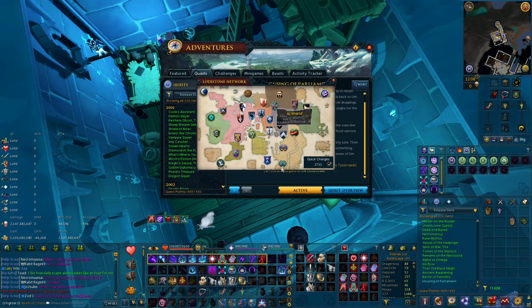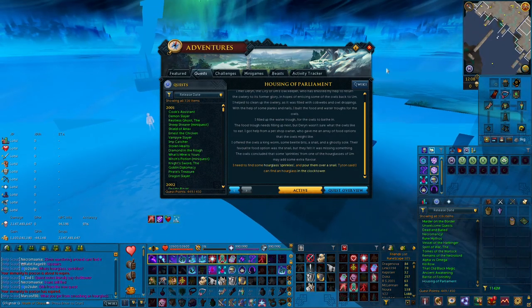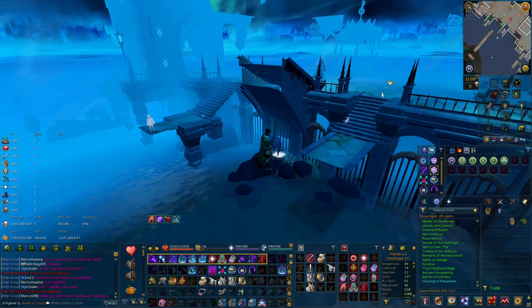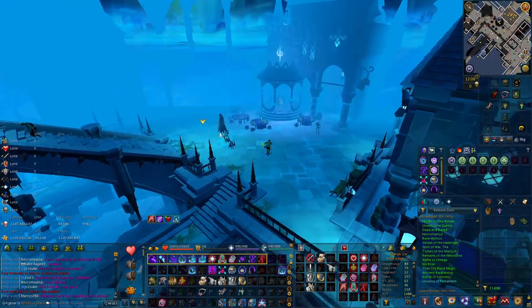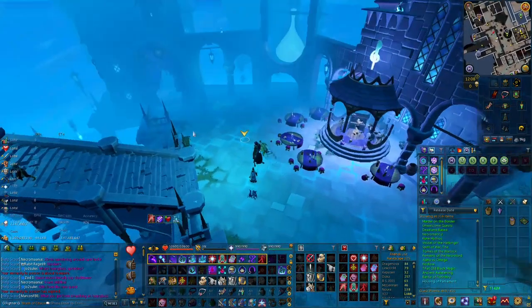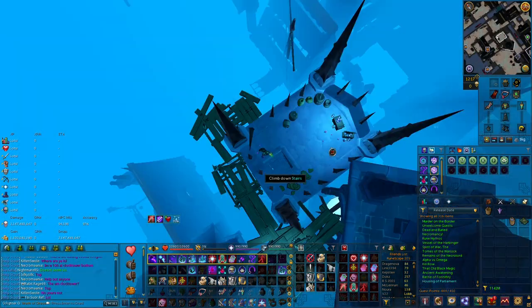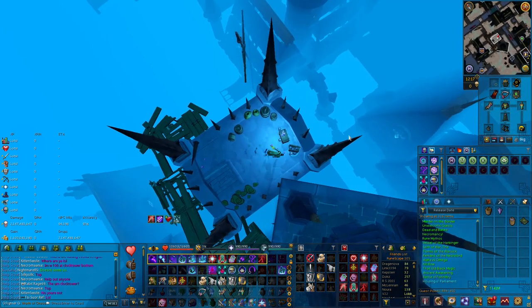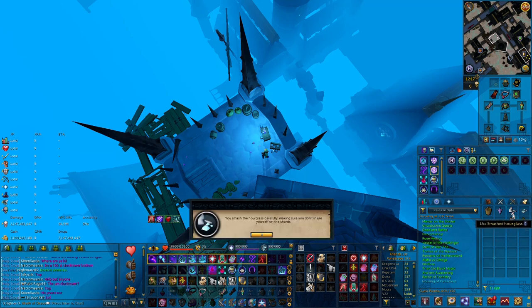Now report back to the city of Amlodstone and go to the watchtower, which is the building northwest of the bar. Go upstairs — the stairs are a bit tricky. Take the glasses, smash them, and use them on your second snail.